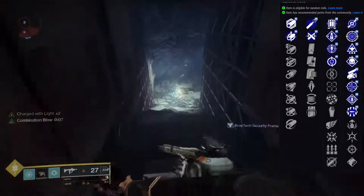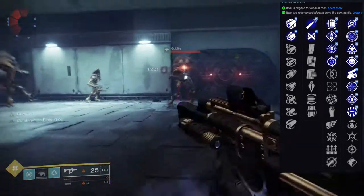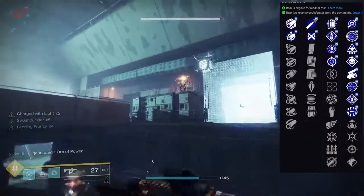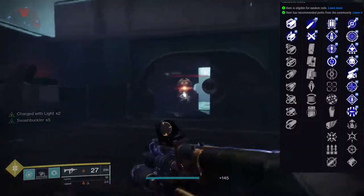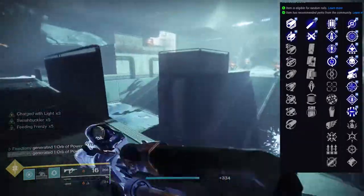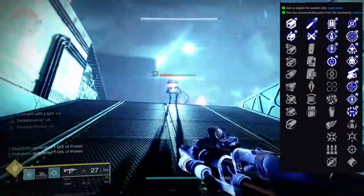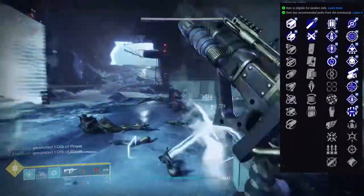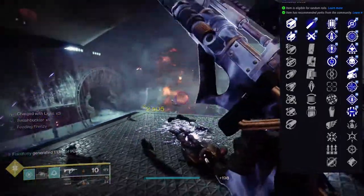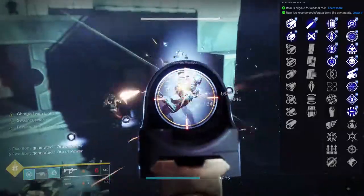For the second row: dragonfly, frenzy, wellspring, demolitionist, swashbuckler, one for all, rampage, surrounded, adrenaline junkie, thresh, snapshot sights, and tap the trigger. My issue with this weapon — and really with SMGs overall — is that the standard magazine size is pathetic. We're talking 26 rounds in PvP, which is laughable. You might get that kill if you hit all your shots, but I like a little wiggle room.